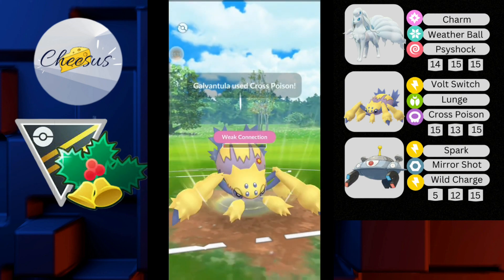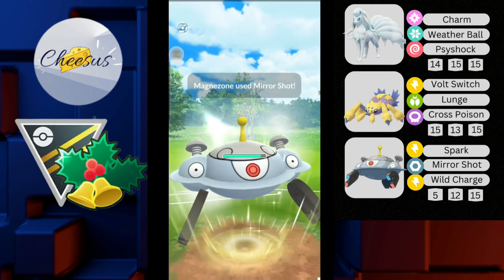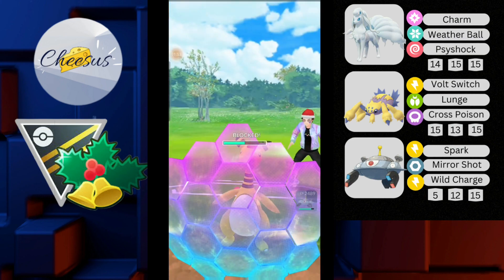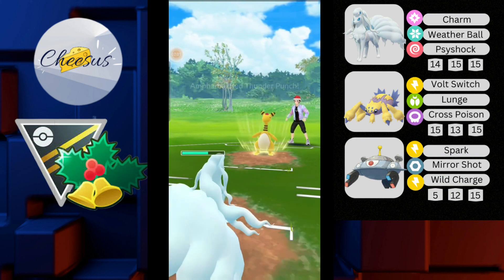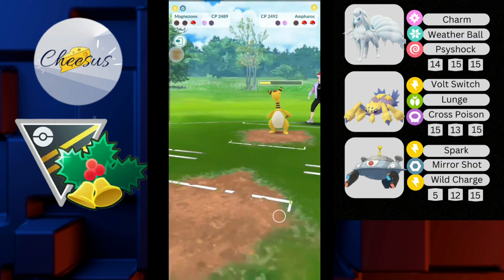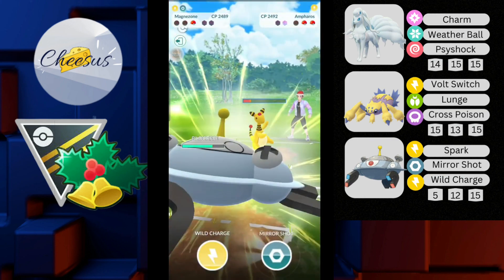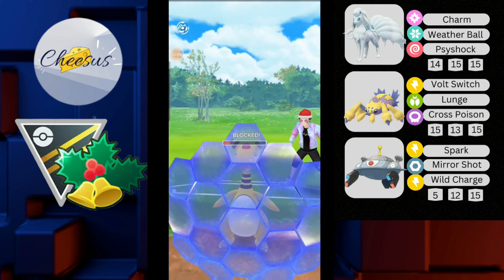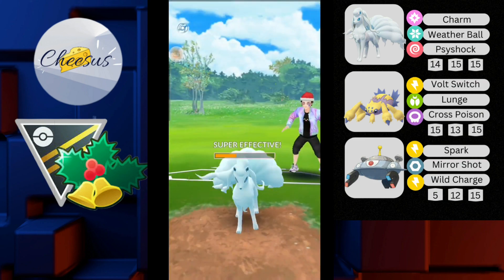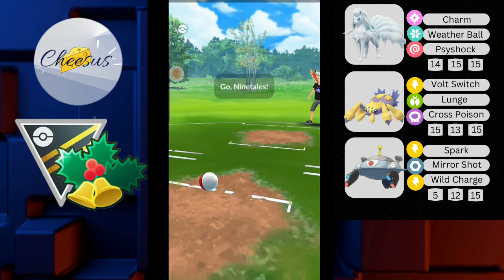Opponent no-shields. He comes in with his Alolan Ninetales — I throw Cross Poison dealing super effective. I align Magnezone onto his Alolan Ninetales. He comes in with Ampharos. I throw Mirror Shot hoping for the debuff — no debuff again. I throw Weather Ball and the opponent shields it. He has built up for Focus Blast but I don't shield, and it ends up being Thunder Punch. He throws two Volt Switches then another charge move. I no-shield, relying on Magnezone to close out. I shield the next charge move in case it's Brutal Swing or Focus Blast. I farm to two Mirror Shots — the first takes out Alolan Ninetales, and the second one-shots before he can respond. That should take out Ampharos — GG, very well played.